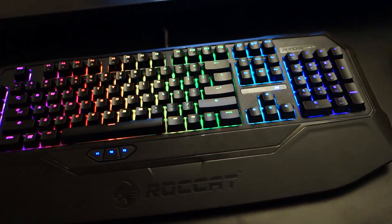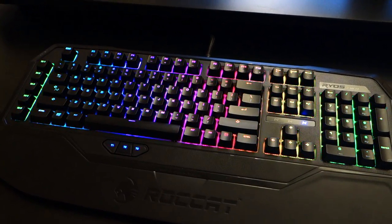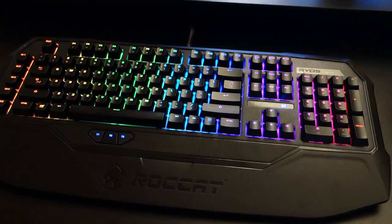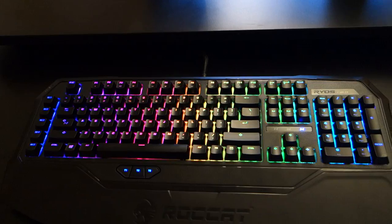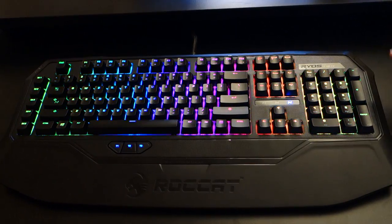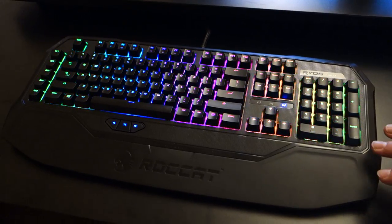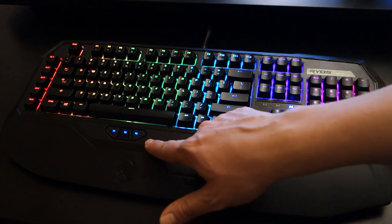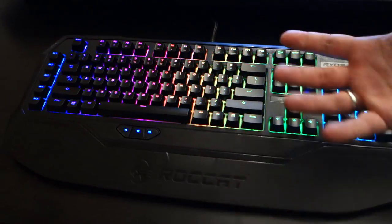The new thing about it are the RGB LEDs. We still stick to the Cherry MX switches — these are currently using the Browns, and that will probably be what we ship first, though no decision has been made yet. You're looking at a release in Q3. These are still prototypes, so some details will still change. For example, the macro keys down here will later on also be RGB — right now they're only blue because it's a prototype.